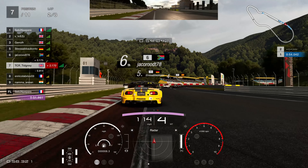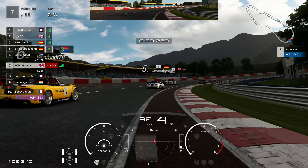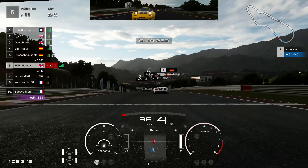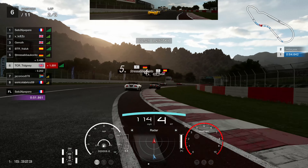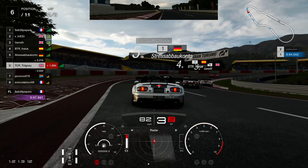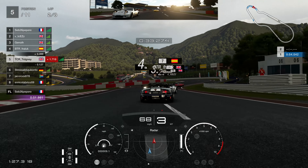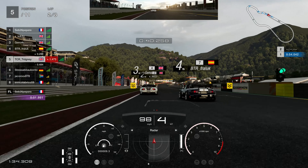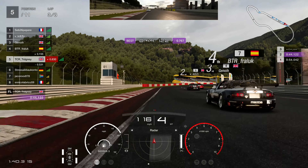Heading on to lap two — you'll see a lot of this race, trust me. We're trying to keep that speed around 90 miles an hour, that's our goal. Jayco goes a bit wide and we get up into P6. We can see everybody up ahead so we've got a chance of a win. Carrying a lot of momentum into the braking zone, and then down the inside of Stressa Bucanto — shout out to you, a fan of the channel. Thank you for the support. The channel has exploded and I can only thank you for that.